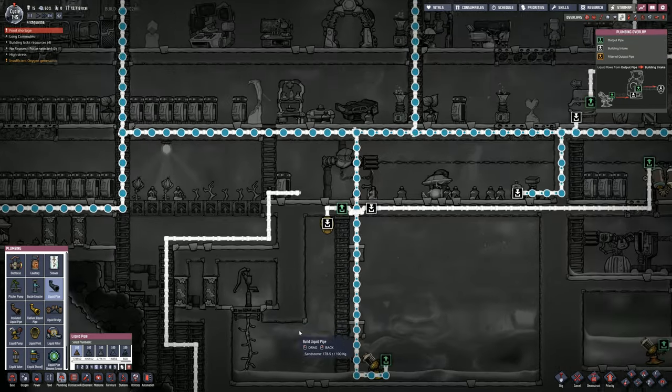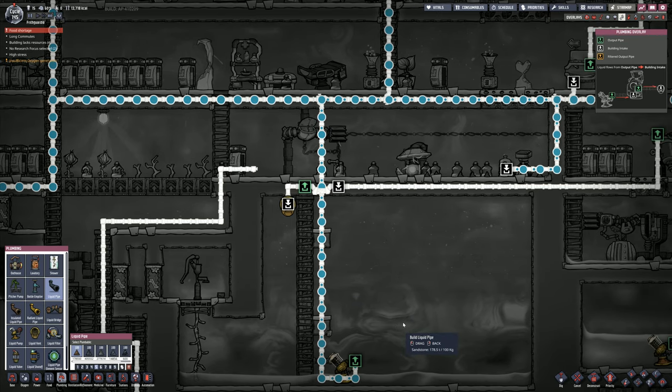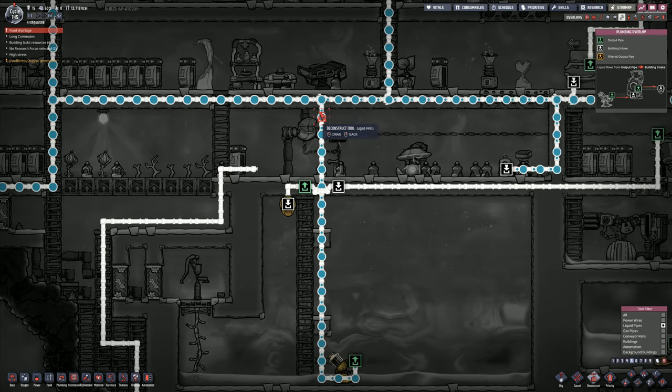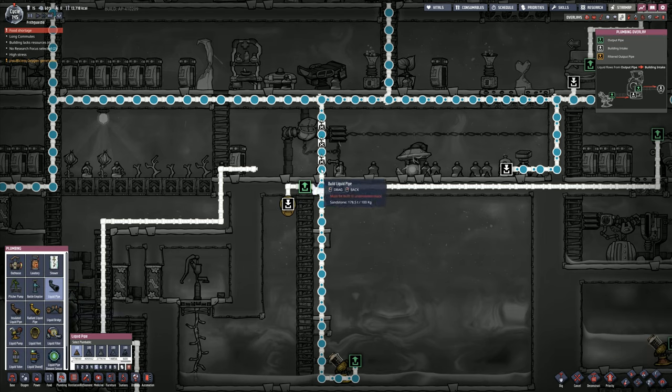First up is this one. That goes up from there, it goes over to here, and then it wants to go in here. It doesn't want to go up there any longer. So the first thing we're going to do is remove that one, that one, and that one. That's going to take those out of the system completely, and then instead of having those, we're going to go into our plumbing over here, liquid pipe, and that is going to join into there.